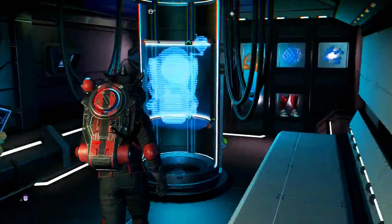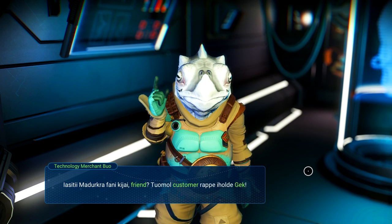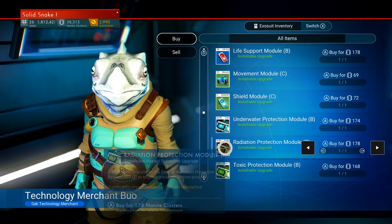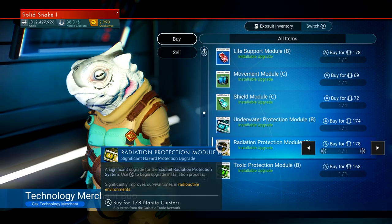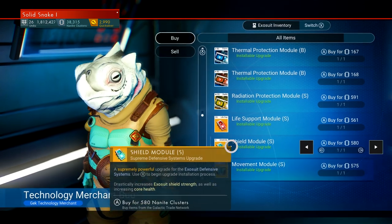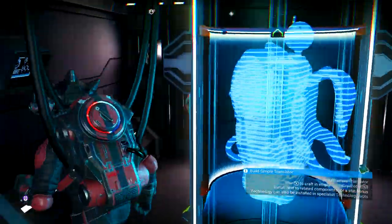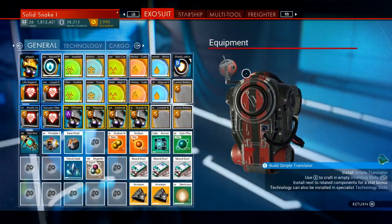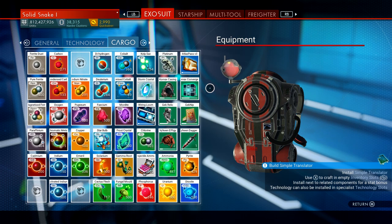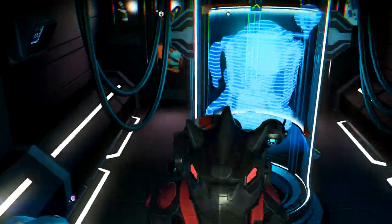Can I buy a new suit slot? Maybe I can't, maybe it's still maximum. Purchase upgrade modules — you have life support, movement, shield. They look different, but they're the same type of upgrades as before. Your exosuit is still maxed out at 48 in your general, 14 in your technology, and 48 in your cargo. It looks like that's your maximum still.